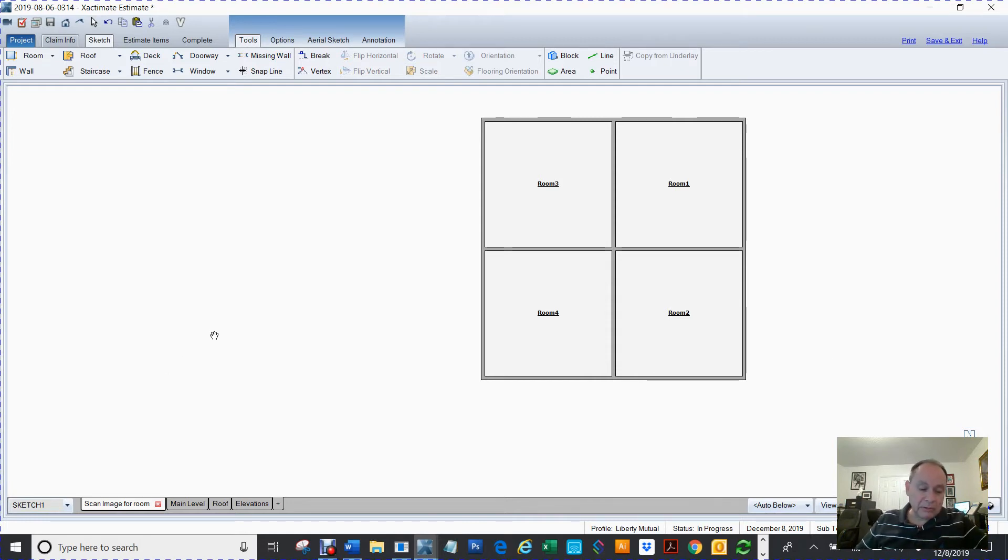So he has a staircase. I'm going to hit C for staircase and then I'm going to go up. He has one, two, three, four, five, six — six additional risers — and then I'm going to hit escape.